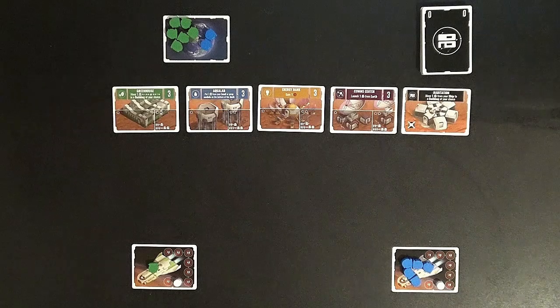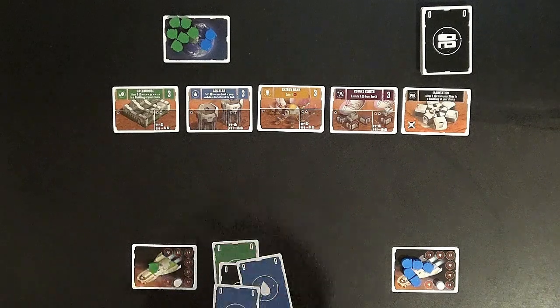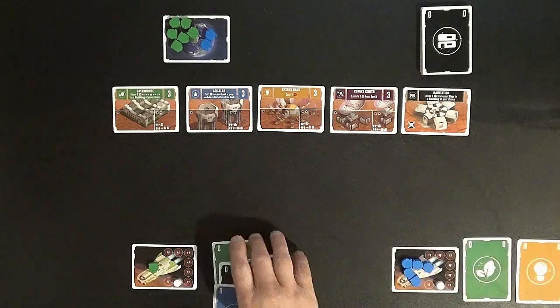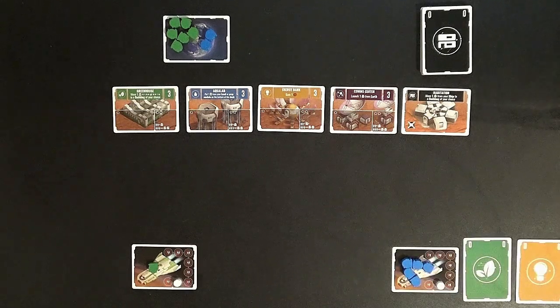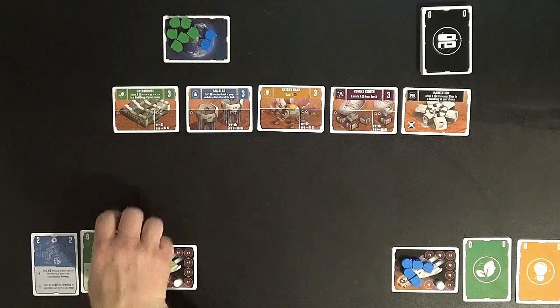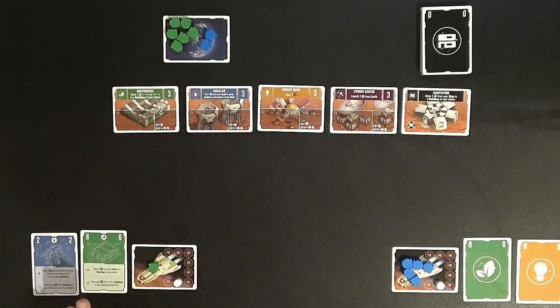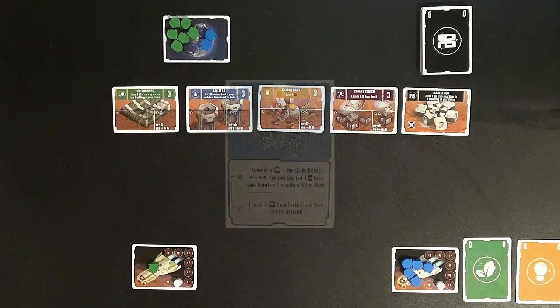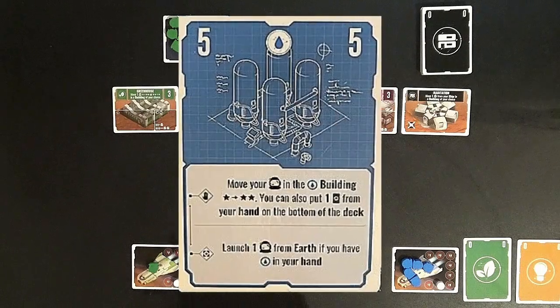At the start of the game, you deal yourself four cards and deal the Automa two cards. The Automa's two cards go face down into their prep module location and stay there. Then you look at your cards and decide which two you're going to keep and which two you're going to lay into your prep module location. Cards put into the prep module location cannot go back into your hand. But before you make that decision, you must understand the anatomy of a card.